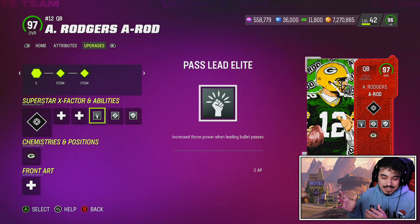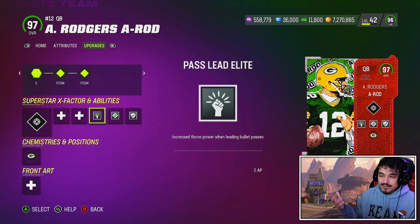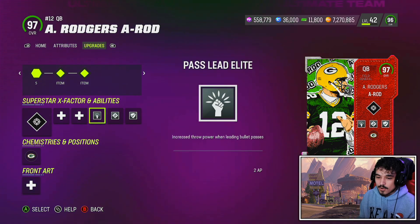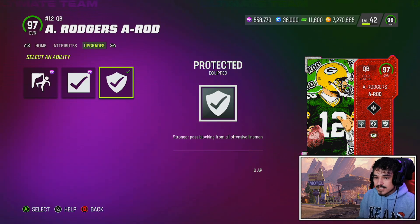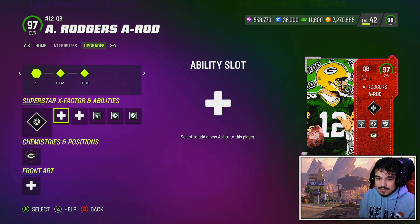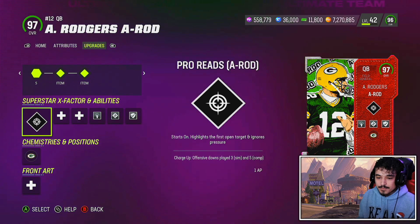This card really doesn't need Gunslinger. However, Slinger 1's release has its problems — if you're gonna use Gunslinger on a Slinger 1 quarterback, you're going to want to use it for that deep release, because that is where Slinger 1 struggles. Short to mid, it is the best release in the game.